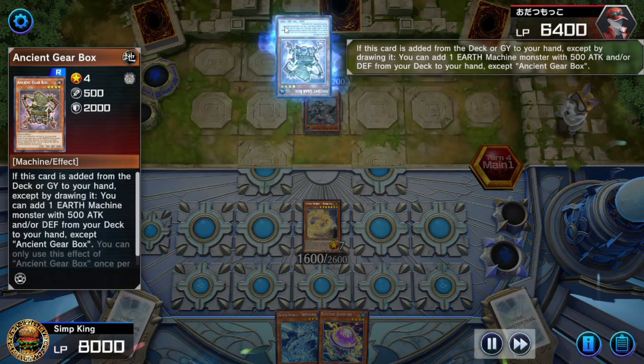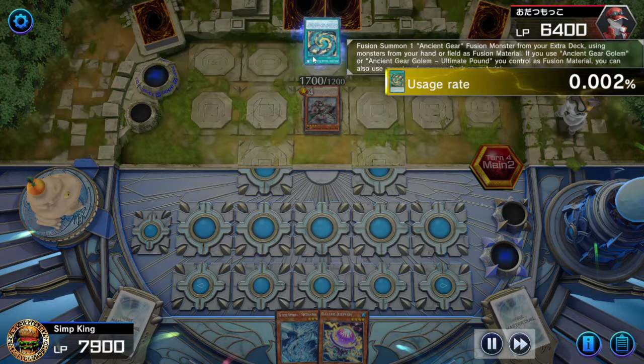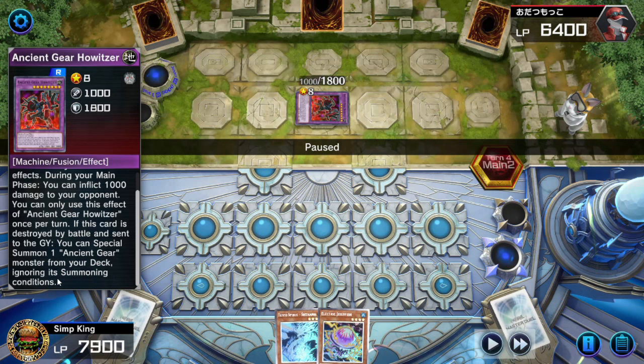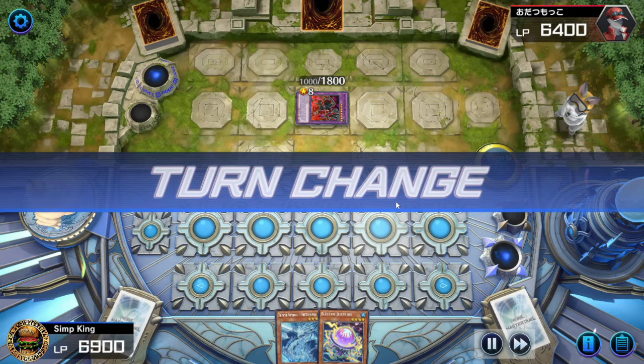Opponent summons the Ancient Gear Wyvern, which gets the Ancient Gear Box — revealing to get Ancient Gear Frame to hand. They go to battle, hit our Shuna, and then they Ancient Gear Fuse into the Howitzer. This card has a lot of words: the first is 'unaffected by other card's effects,' which is problematic. And if it's destroyed, they get to special summon an Ancient Gear Monster from their deck ignoring summoning conditions. So we don't want this to live, and we don't want them to summon an Ancient Gear from the deck.